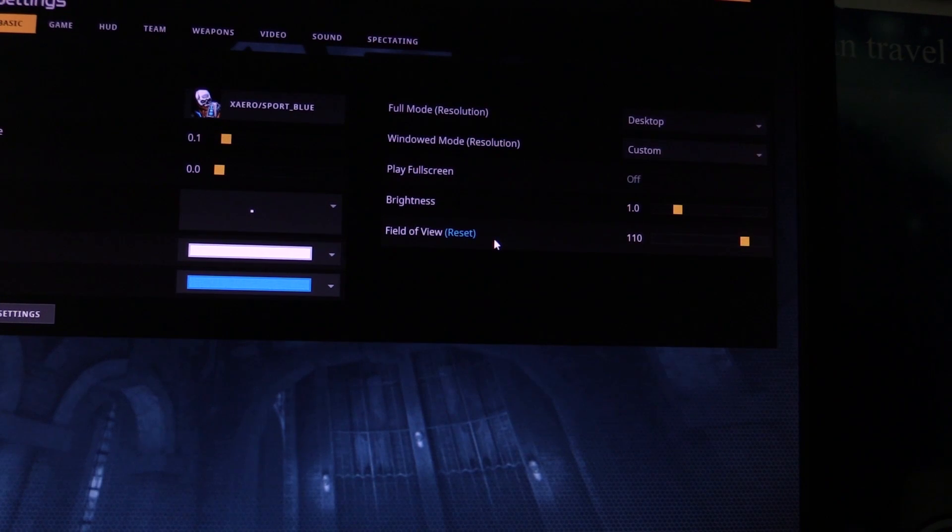Going into the basic settings, I do use field of view 110. I tend to be fairly balanced with all weapons, but if you're a sniper, you can use a lower FOV — there are a lot of good players that do. But I prefer being able to see more people; it helps with rockets especially and feels more versatile. I have a zoom key set at FOV 65, so I can zoom in and get that extra accuracy when I need it.